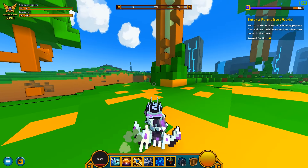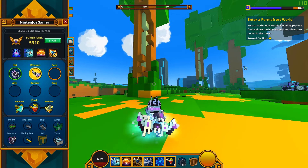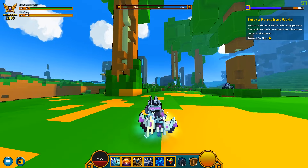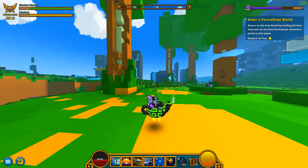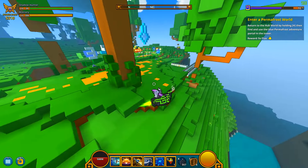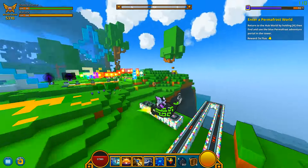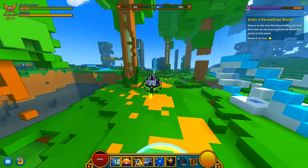Let me actually go back to the Shadowhunter. So this mount is also one of the mounts you get from the pack, and it's actually special because it's a gliding mount. I just like this mount in general because of how small it is — I'm just attracted to everything that you sit in that's really small.